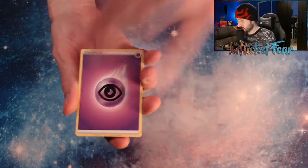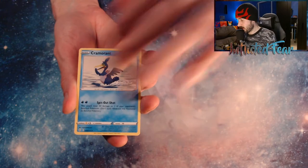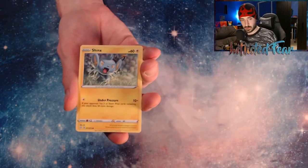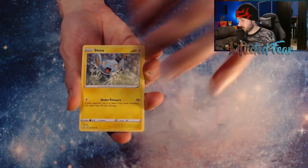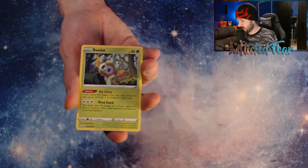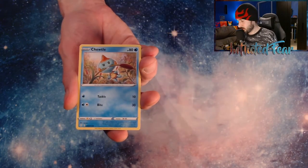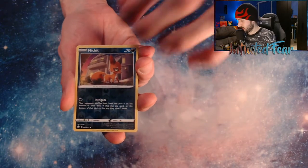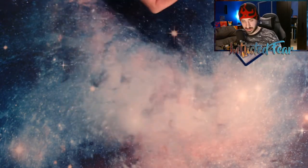We have Energy, a Cramorant, Thwacky, Rusted Sword, a Shinx, Trapinch, and a Rowlet. Droodle. And a Nickit Reverse. And a Volcanion behind it.